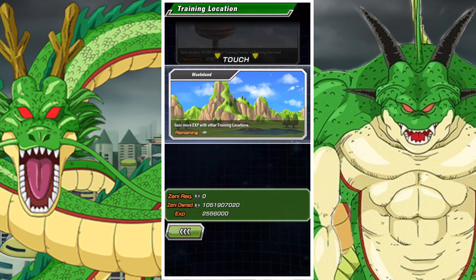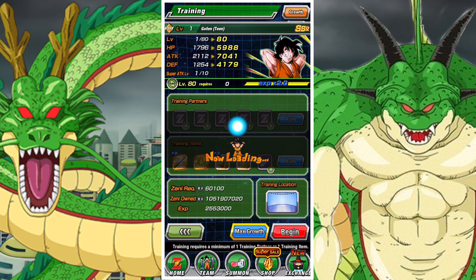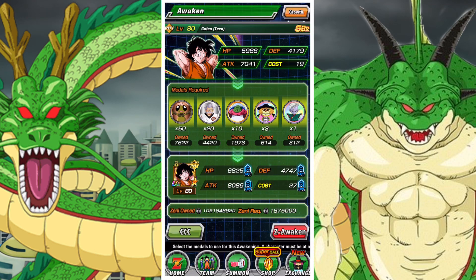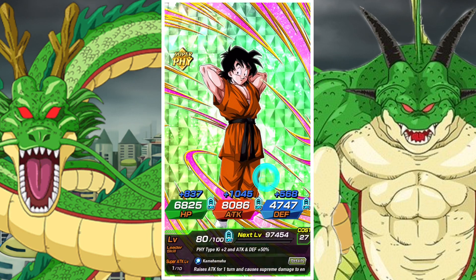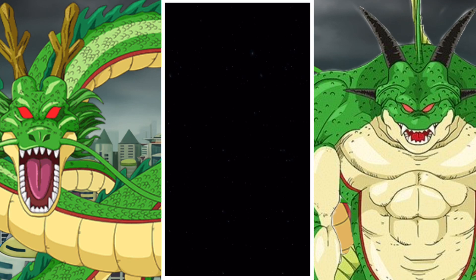I've got here the World Tournament Goten. You simply need to train him to max level. You'll see that he has just Physical as his typing right now. Once you've trained him to level 80 — or any unit to level 80 — you can then z-awaken them and they will immediately become a Super Physical or Extreme Physical type unit.